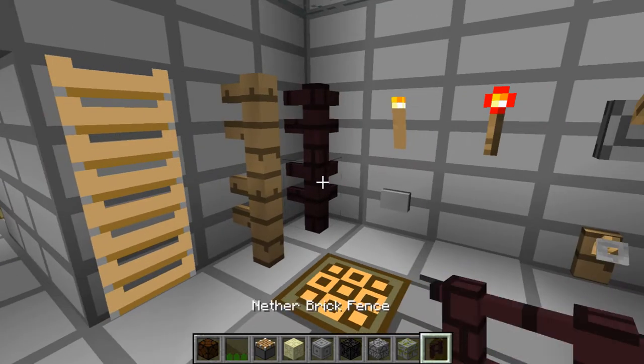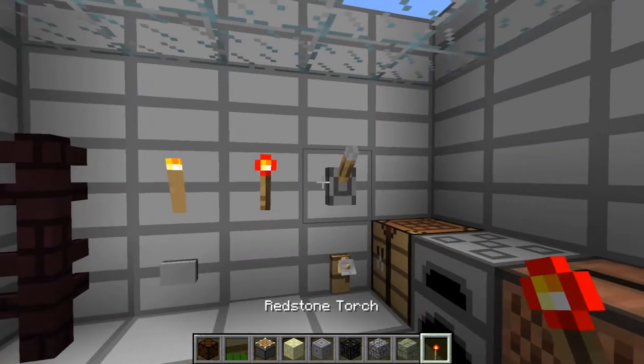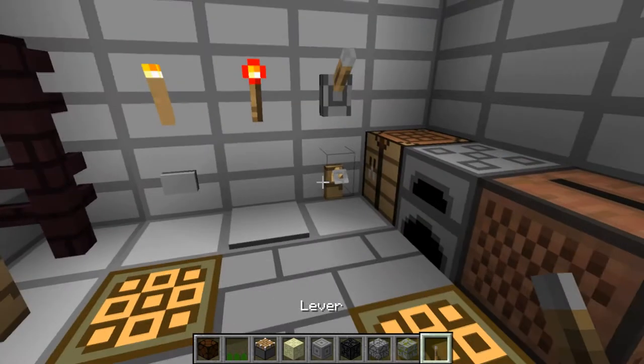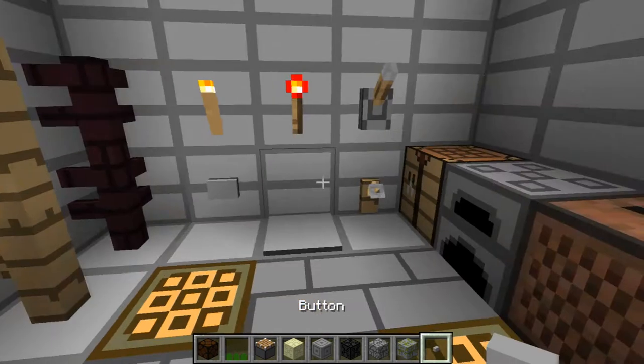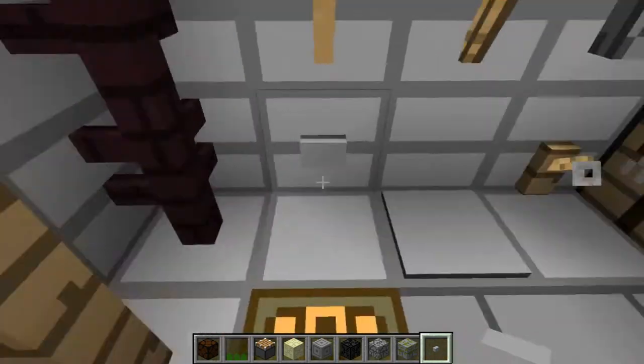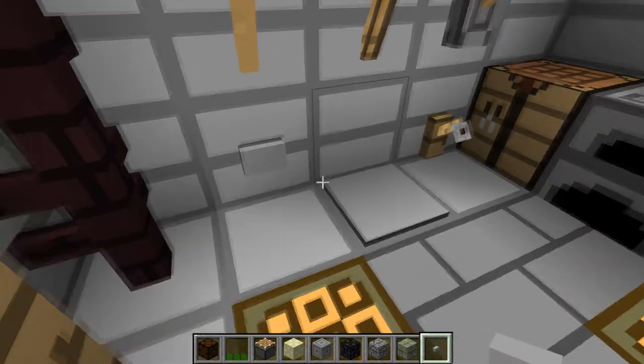Here's fence. Another fence. Torch. Redstone torch isn't changed. Levers are a little bit changed. Pressure plates. Buttons. What I like about the buttons right here is since they have this little band of darkness, you can see them on stone and stuff — because usually they just blend right in.